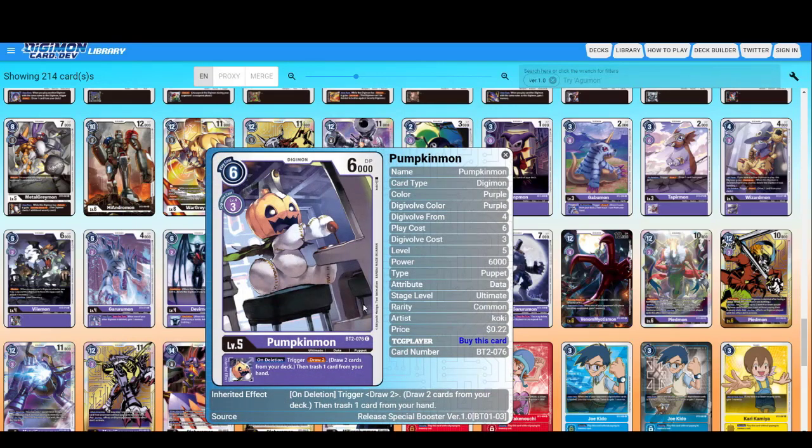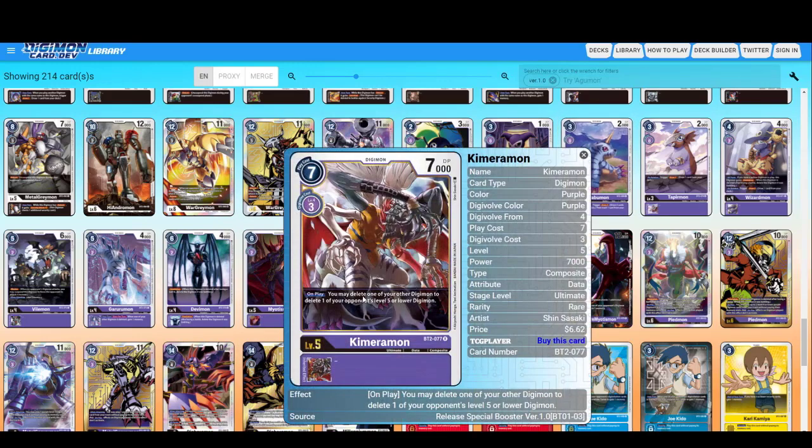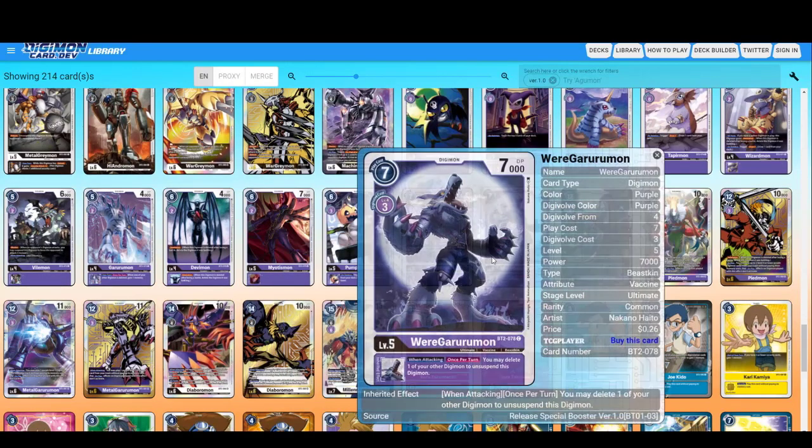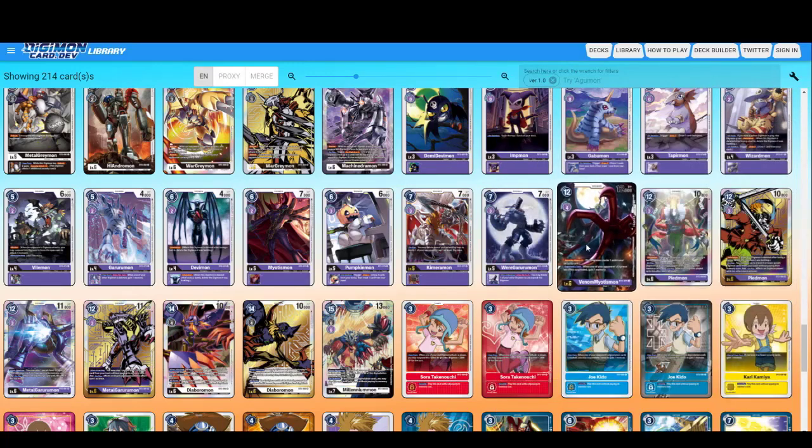Pumpkinmon — trigger: draw two, then trash. Myotismon — delete one of your other Digimon to delete one of your opponent's level five or lower Digimon. Sounds evil. WarGrowlmon — you may delete one of your other Digimon to unsuspend this Digimon when attacking. You play this guy and keep deleting to draw. VenomMyotismon — Security Attack plus one, and on your opponent's turn when one of your opponent's Digimon becomes suspended, gain one memory. So if he attacks, he might be risking losing his turn.